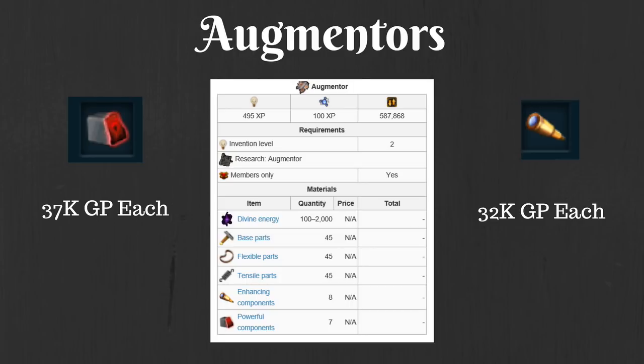Last but not least, we have augmenters. Augmenters are another finicky one — I kind of just threw out all of the parts. I know that you get plenty of flexible and tensile parts, so that's not a concern at all. Base parts are sometimes a concern depending on what you're actually making, but for the sake of this I'm just going to assume that they don't have a value since it's not going to change up the pricing from Bankstanders that much. That leaves enhancing and powerful components. You do have to take out the cost of the divine energy, but after that powerful components have 37,000 GP cost efficiency and enhancing components are worth about 32,000 GP each.